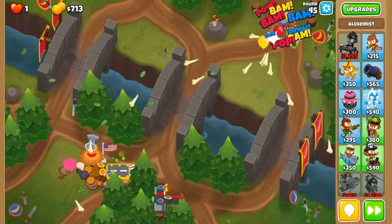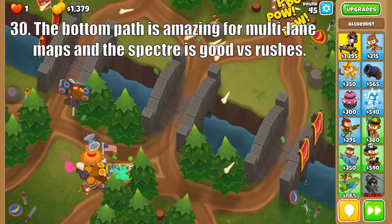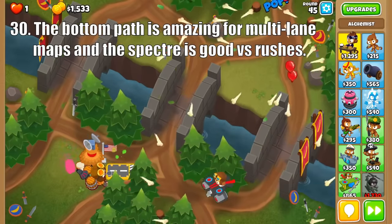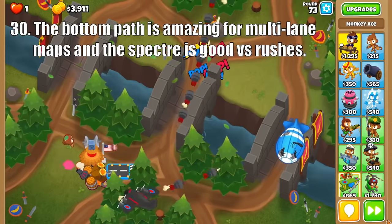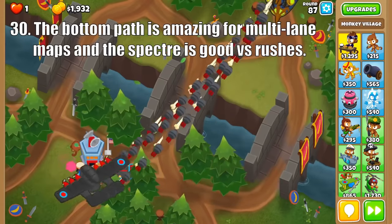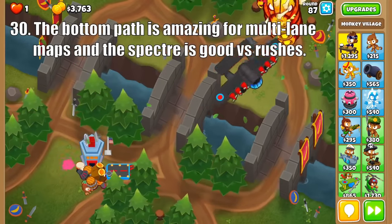As for the bottom path, Nevermiss gets the most out of every dart, making for some great mid-game damage, especially when paired with an Alchemist. This guy builds greatly into a Spectre, which has super high pierce and damage, shredding ceramics before round 81. And if you can afford the Flying Fortress, it'll shred just about everything with its insane attack speed, damage, and pierce.